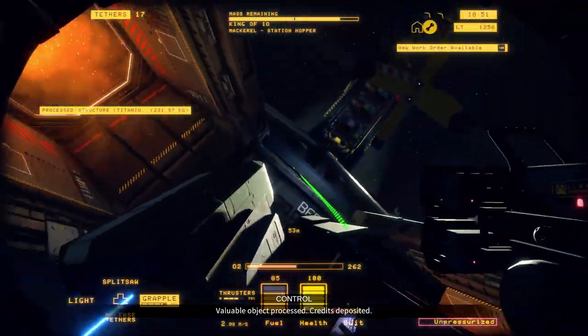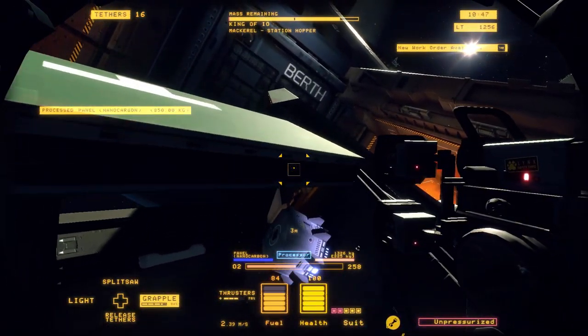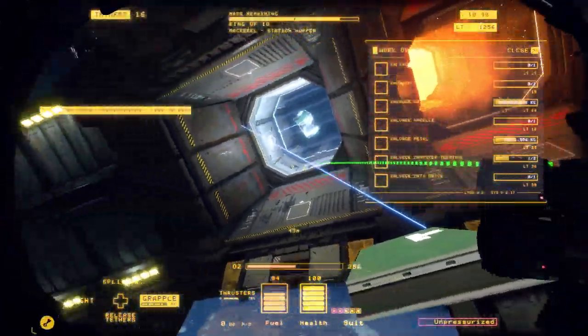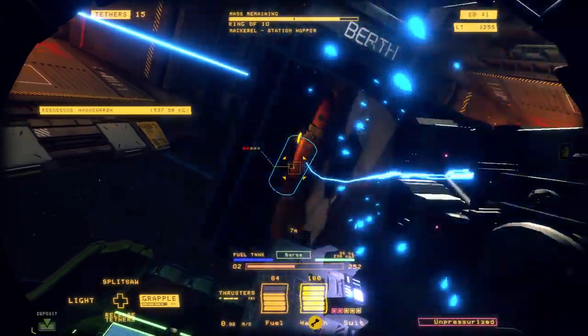Tether the nacell down — valuable object processed, credits deposited. Let's double check our work orders and see how we're doing on those. Looks like we're doing really well so far, especially with the nanocarbon.